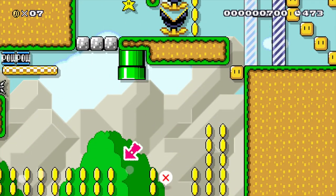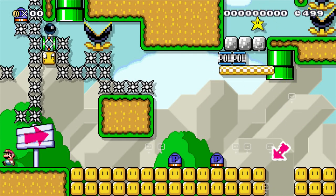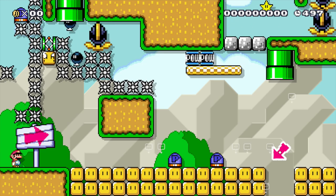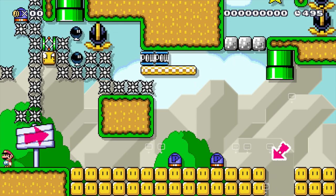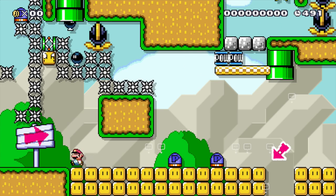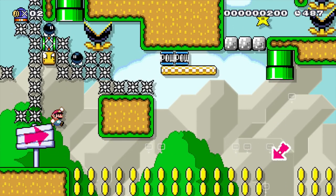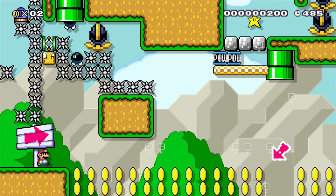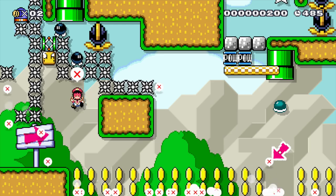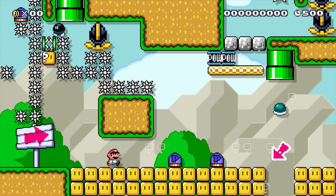Whoa. Oh, there's a thwomp somewhere. There must be a thwomp — to the right, or up. So there's a thwomp if I go up, right here. I didn't realize I could jump that high. And there must be one to the right, because I hit one when I went to the right as well.